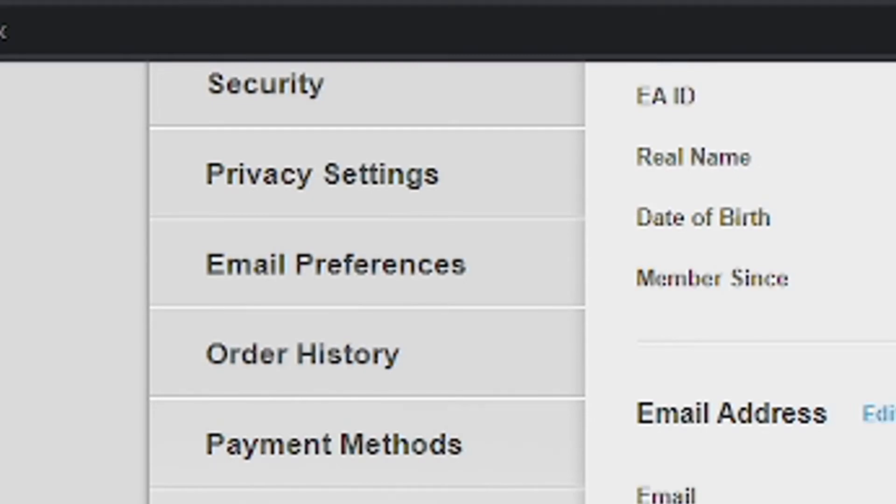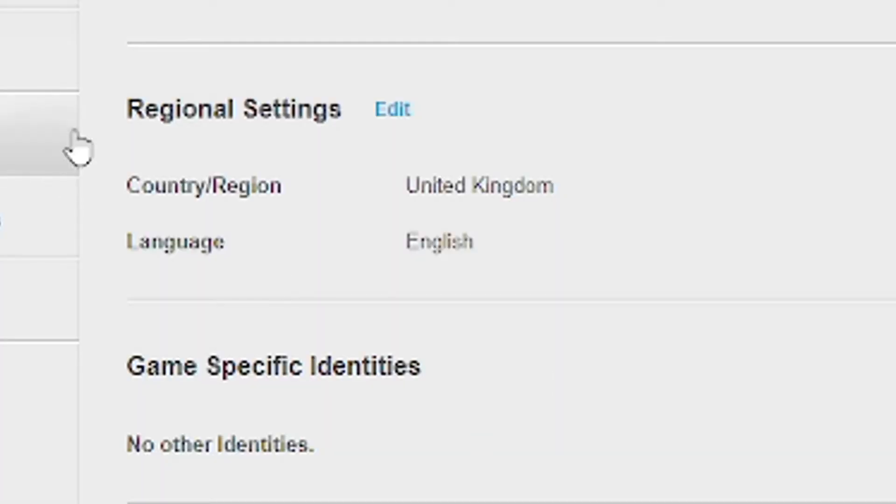Alright, go back up to About Me and go to Regional Settings. There's a lot of false information out there. Last FIFA, the main country region they gave codes to was the United Kingdom. I'm lucky because I'm from the UK so it's already set. They also gave them to Germany, but they didn't really give many to the US. So the way to get around that is to hit Edit and change yourself to United Kingdom.